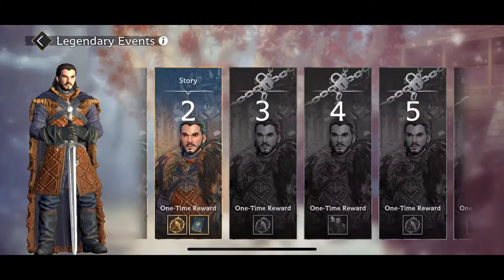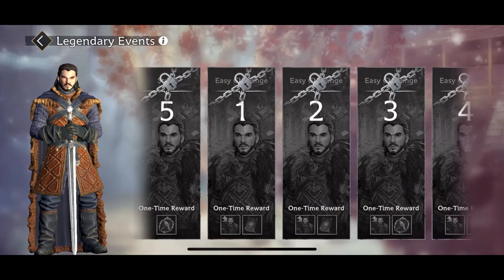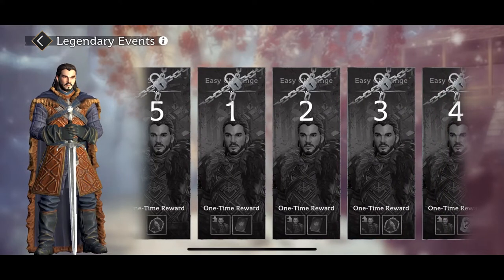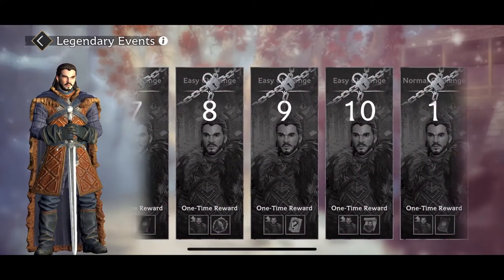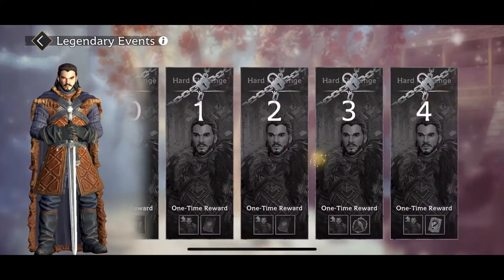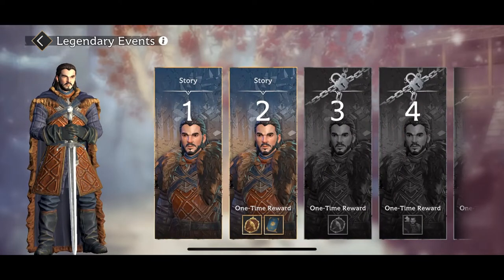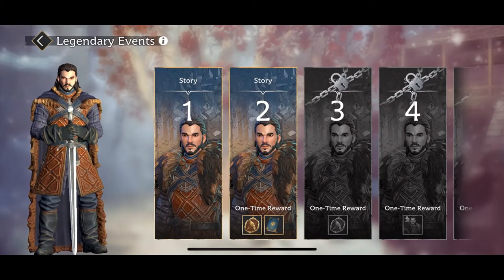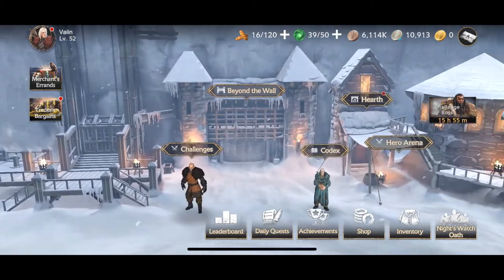This works a lot like the Daenerys Targaryen event in that it starts with five story modes where you're going to get the character at an overpowered level, and then you're going to work with your own version of him, which you will get as a prize through easy, normal, and hard challenges. I've already gone through the first of the story modes, and you guys are going to work through that one again with me, and then through the remaining five for this video. Before we get in there, let's take a glance at his kit over here in the hearth.